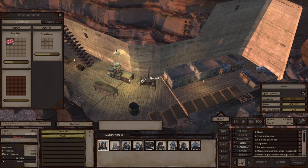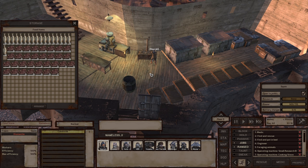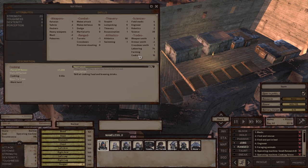Cooking stove. Once you build a cooking stove, you want to build a food storage next to it. The reason is because here I have Naira — she's my main character and she has a buff in cooking as well.